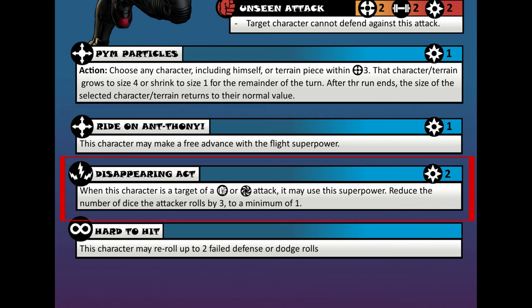Next superpower is called Disappearing Act, and it's a reactive type — that's the little lightning bolt icon — and it has a power cost of 2. It states that if he's attacked with a physical or energy attack, he can use his power and attack dice used against him are reduced by 3, to a minimum of 1.